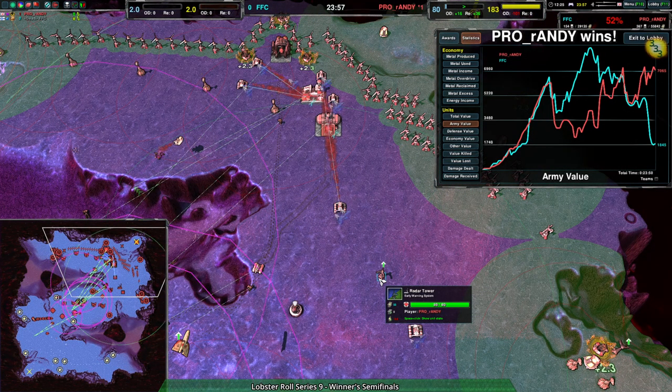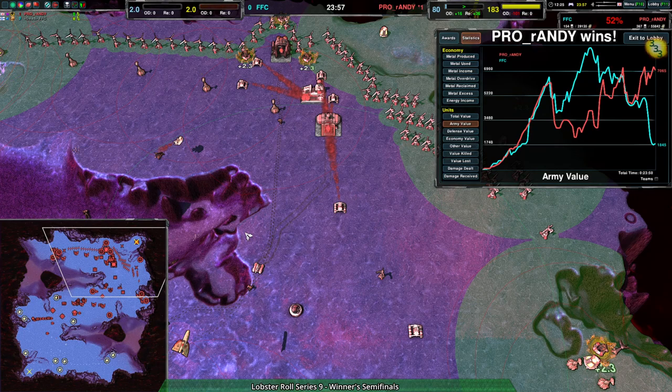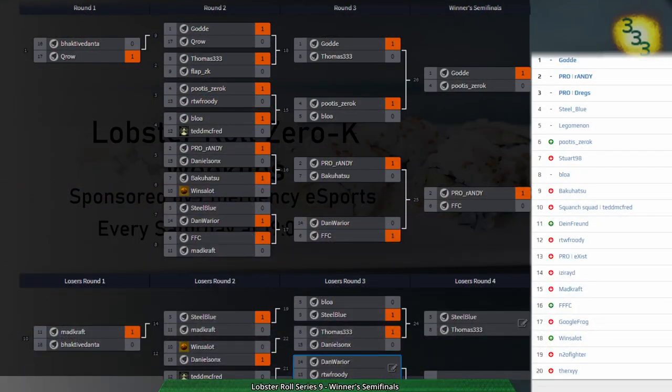Unsurprisingly, Gota having beaten Pudis in the other winner's semi-finals, which clearly didn't take as much time. This is actually a pretty okay match on Zed — that match is a reason I don't like Zed, because it was center back and forth. But it wasn't the worst center back and forth — it was just kind of frustrating because FFC just had a much stronger position than they realized. So we're going to be moving on to the winner's finals of Gota and Randy.